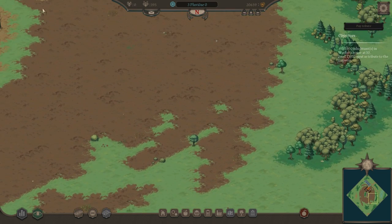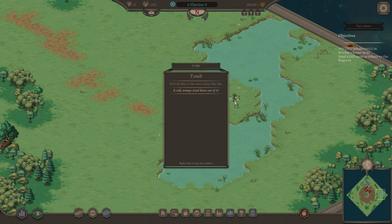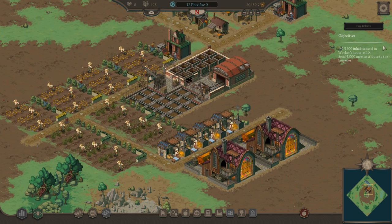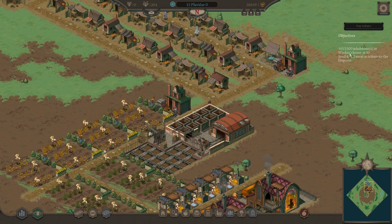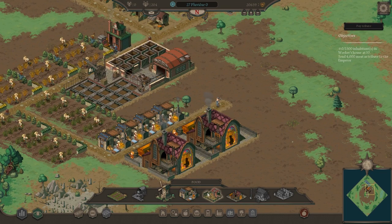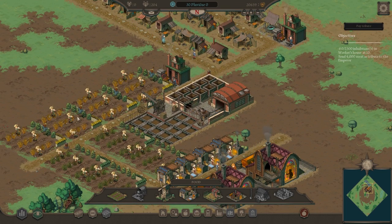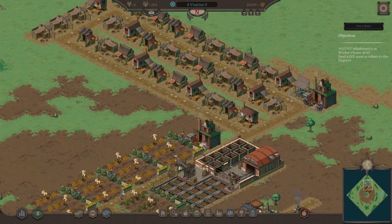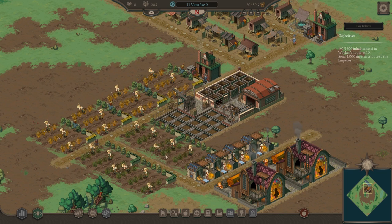There are slightly fantasy elements too — little critters in the forest, and there are spirits and ghosts. There's a tomb over here on an island — we'll leave that alone. The objectives are to increase house level to 10 and send 4,000 meat as tribute to the emperor. Meat is another food source requiring ranches, and ranches take wheat to feed cattle, so we'll need more wheat fields for that.